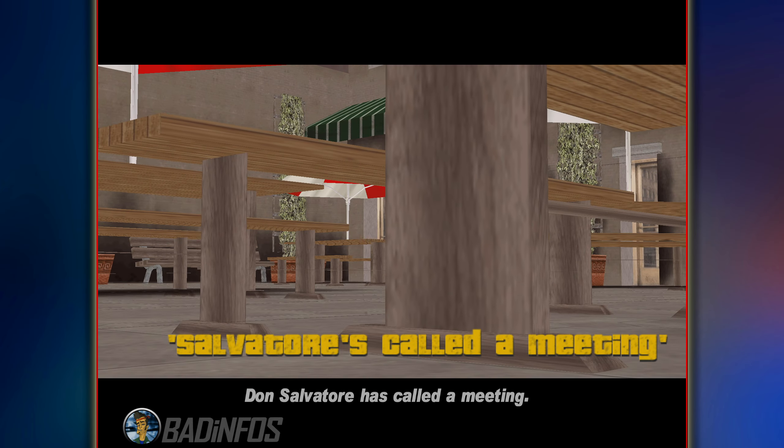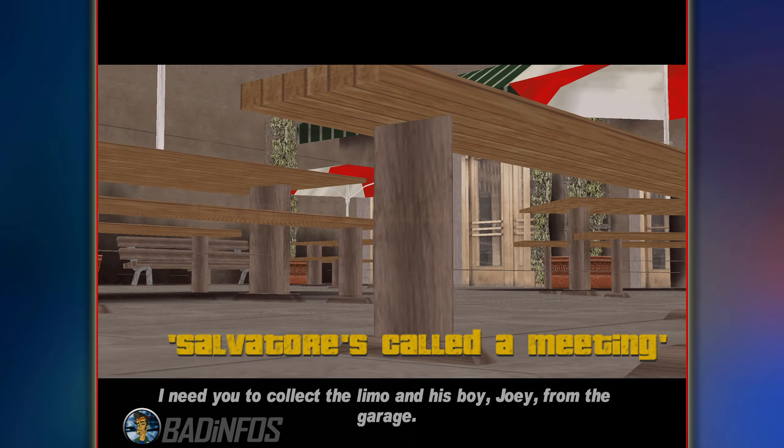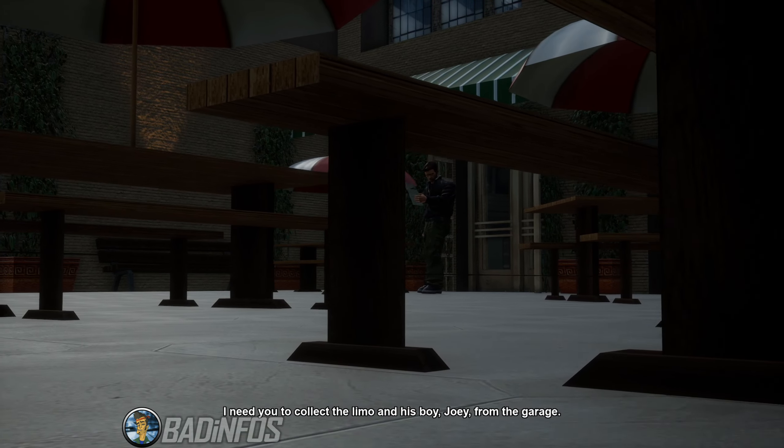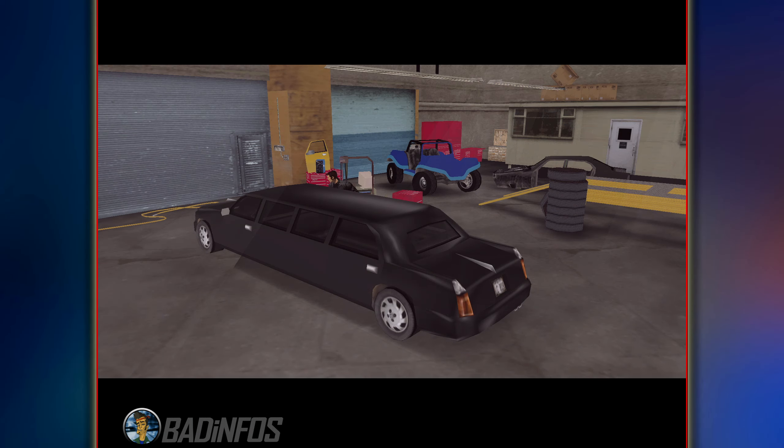There's nothing new I can say about the opening cutscene as it's almost exactly the same as the previous one from a different video. As for the limo cutscene, in this one we can finally see the garage in its full glory — a nice wide view shot of it.